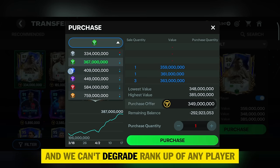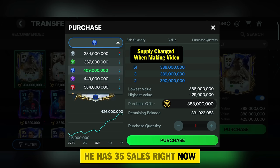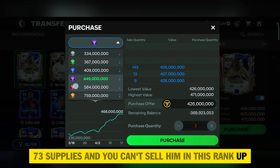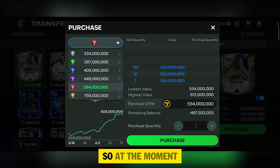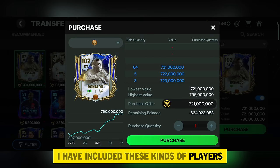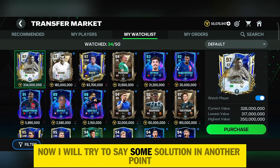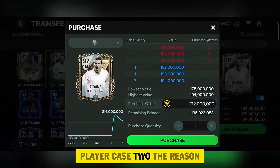Our assumption is that we have blue rank Ronaldo and we can't degrade a rank-up of any player. Checking his blue rank-up, he has 35 sales right now. Jumping to purple rank, there are 173 supplies — you can't sell him at this rank-up. In the red and orange rank-up versions there is also high supply, so at the moment it's very difficult to sell him. I've included these kinds of players in the 'high supply rank-up players' category — it is actually difficult to sell them.